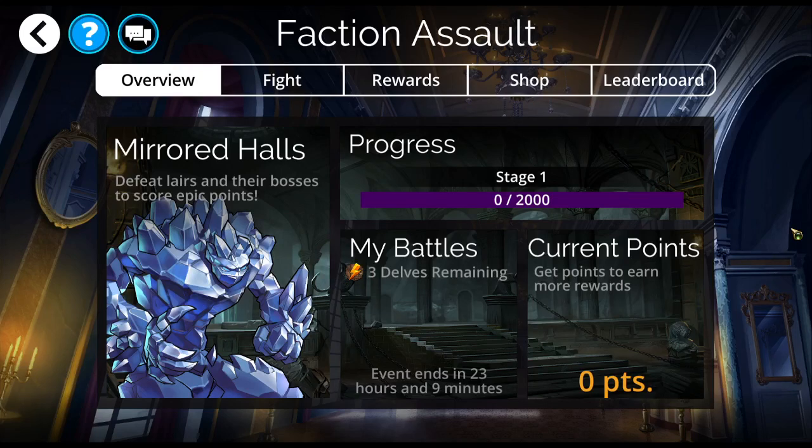Genki Call here with the Mirrored Halls Faction Assault. I have six teams to share with you today. You can pick and mix however you like, switch things up if you want — six teams for you. This is part one of my Faction Assault video for Mirrored Halls. You can find part two via a link in the description box below. But for now, let's get to it.